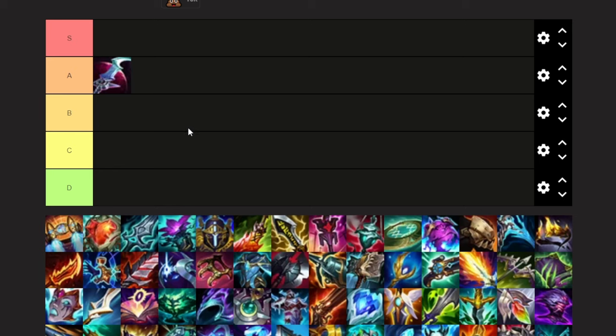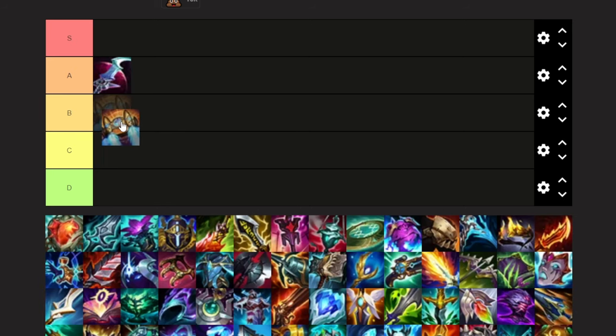Next up is Hextech Rocket Belt. It is an AP item, so obviously going to put it in B or C automatically, or maybe even D. I don't think it's the best AP item for Belveth, but it is pretty useful, so I'm going to put it in C for now. There are no dead stats on this one — it gives you health, AP, and an extra dash to help get your W damage off. How AP Belveth functions is her W and her ult are pretty much the only AP ratios, so you have to play off those. It's more of a burst slash reset playstyle. We're going to put that in C tier.